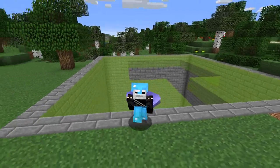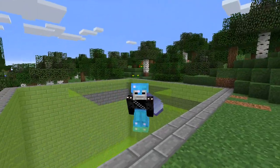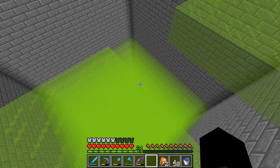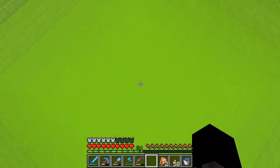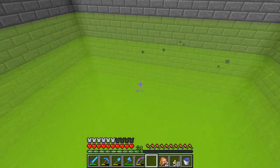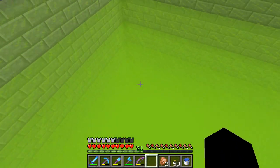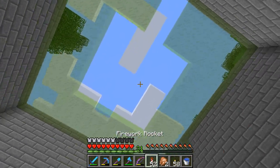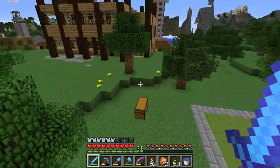Hey what's up everybody, welcome back to the episode of Minecraft. I've been doing some work here — I've 100% finished this gigantic project. I put glass here in layers and now it creates this foggy effect so you can't see through it. It looks like fog or mist — I don't know, it looks cool basically.